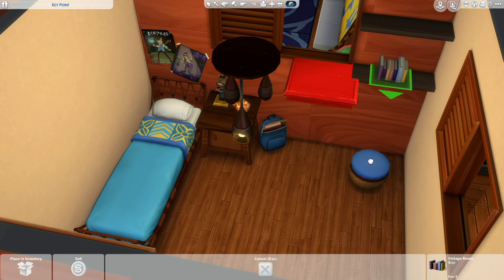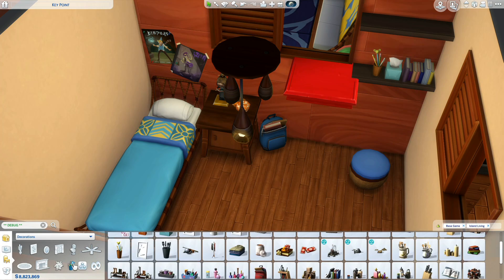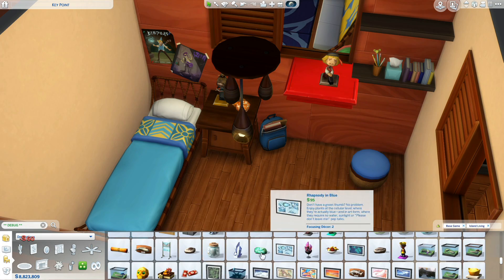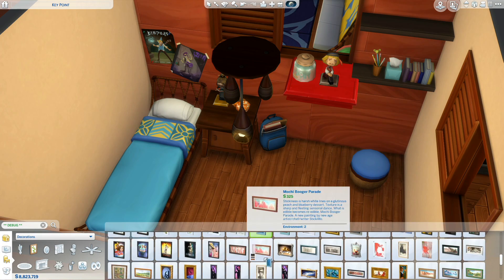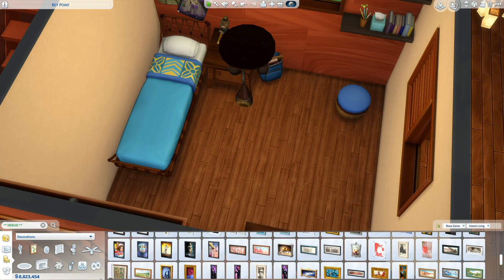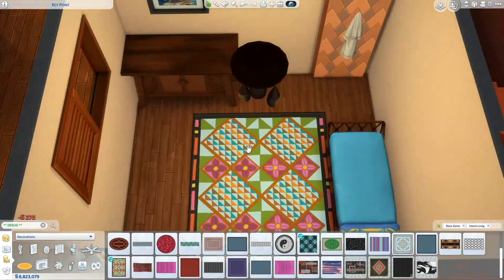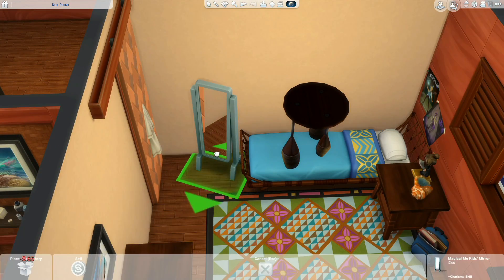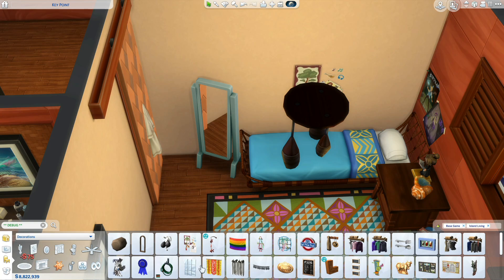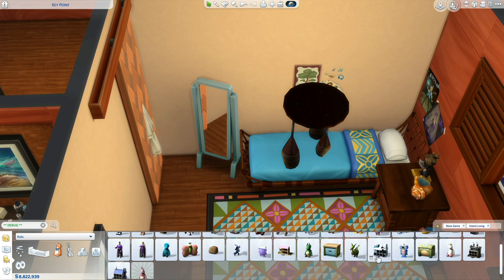I used a couple of things from debug items but not very much — I used a conch shell as decor and a couple of fish on the mounted plank. I believe the fish are just in the kitchen on the walls.